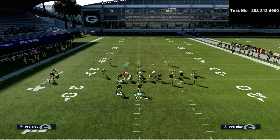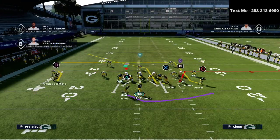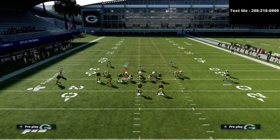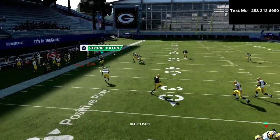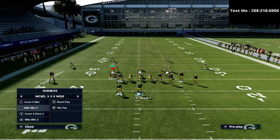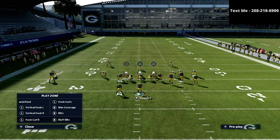Now I'm going to show you what it looks like to run some Mabel coverage on this. We're using a curl flat concept to the left side — you could also use a post flat concept; it's up to you what you do on that backside of the play. But this is the main route I wanted to highlight: this X receiver is so incredibly effective. In my opinion there's not a better passing concept from the Gun Bunch than this one, at least at this point in the year.